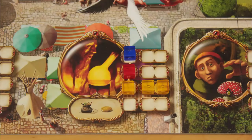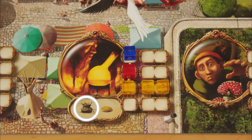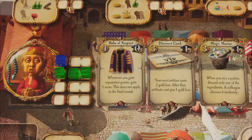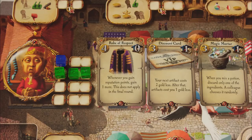Taking one or more transmutation actions lets you discard an ingredient face-down in exchange for one gold. If you took an action at the artifact shop, you can pay gold to buy one of the face-up artifact cards by paying the cost in the top left corner of the card. Cards with immediate effects take effect immediately, and other cards give you powers that last the whole game long. In either case, you play these cards out in front of you. Most are worth points at the end of the game. Like the ingredient cards, artifact cards aren't replenished, but new ones get dealt out later in the game.